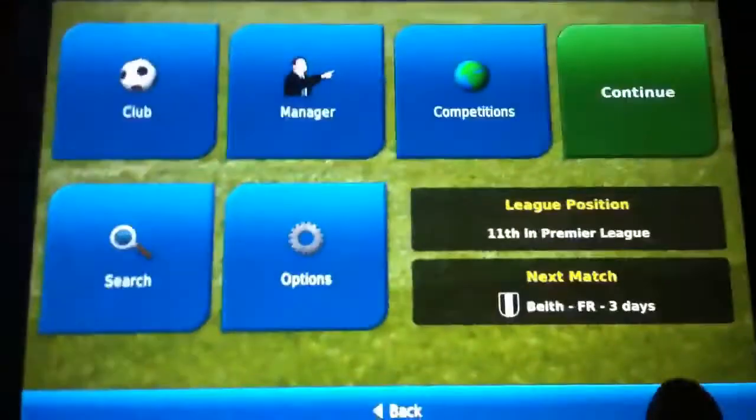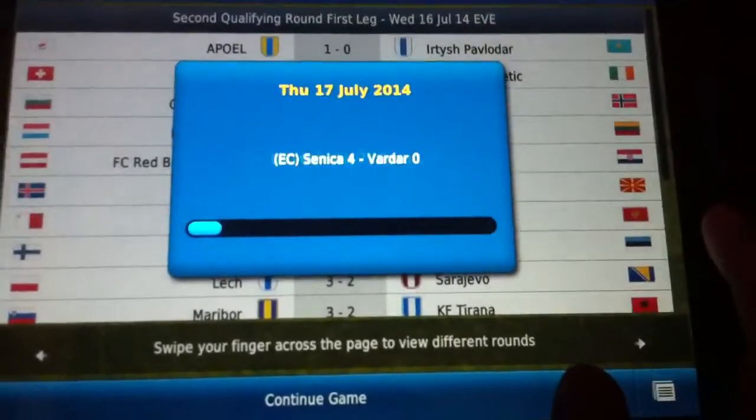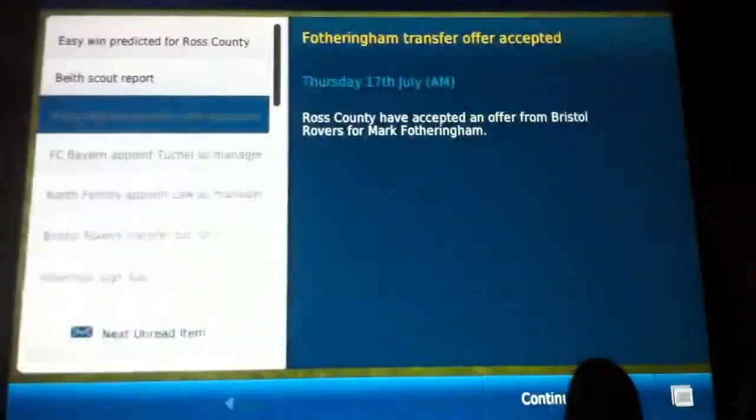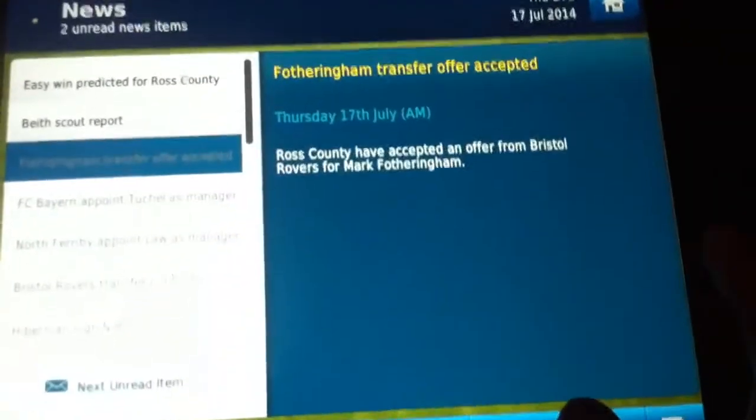If we carry on, you haven't accepted the zero offer. You have to do everything I did, including the back, forward, and home menu steps.